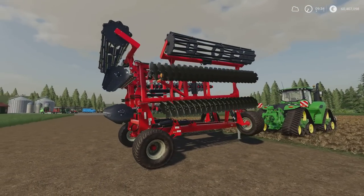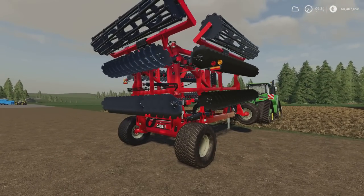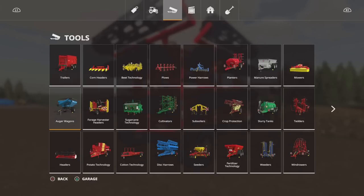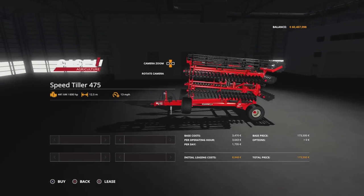It's nicely made, nicely detailed, and quite compact when folded up. It's 13.84 megabytes download, 13 slots on console, by LR Modding. You'll find it under disc harrows. The Case IH Speed Tiller 475 is 573,500 — not cheap. It requires 600 horsepower and is 12.5 metres wide. No configuration options — you get it in Case red only.